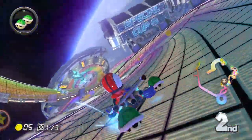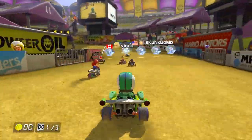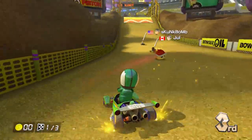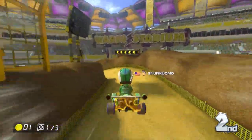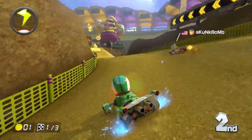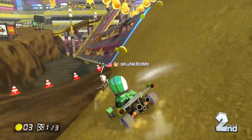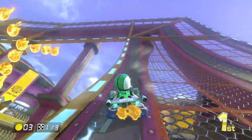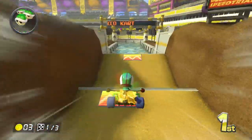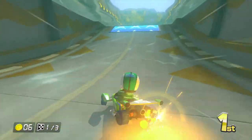Another thing that bothers me is the inclusion of new gameplay features such as the glider into the retro courses. The best example of this is DS's Wario Stadium reboot. This track also rubs me the wrong way due to the vibes it gives off — I love the original DS Wario Stadium, but it's ruined from the track being changed from night to day and the inclusion of an entire glider pad and spin boost section. I get adding new features into the retro courses, but for me it makes them completely different tracks. This is the best example of that — it changes the track completely, adding a water section into a dirt bike style stadium. That doesn't make any sense other than to show off the new features. If you're gonna do retro courses, just leave them the way they are. If it ain't broke, don't fix it.